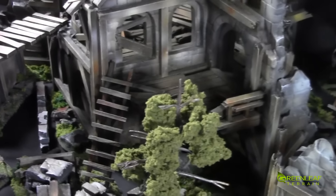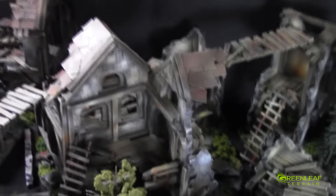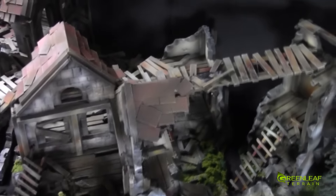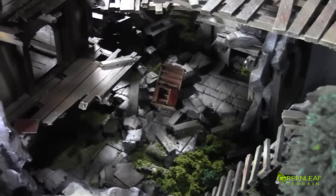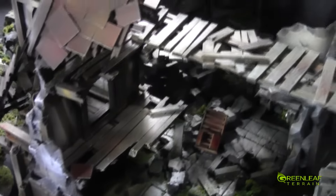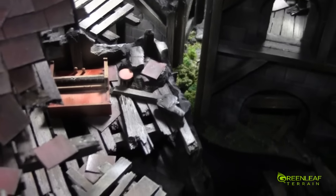And then we have the large manor house — I'll kind of back out on that one. It's got this corner thing going on, and it's all destroyed. There is a shelf or something down there. And then around this side there is a piano and a little stool.